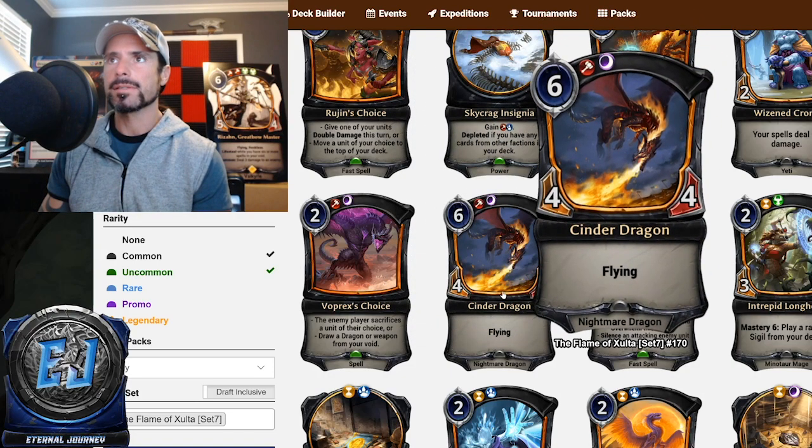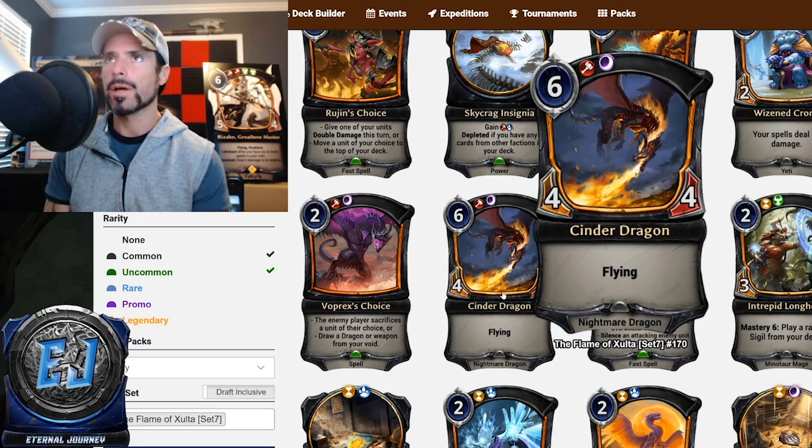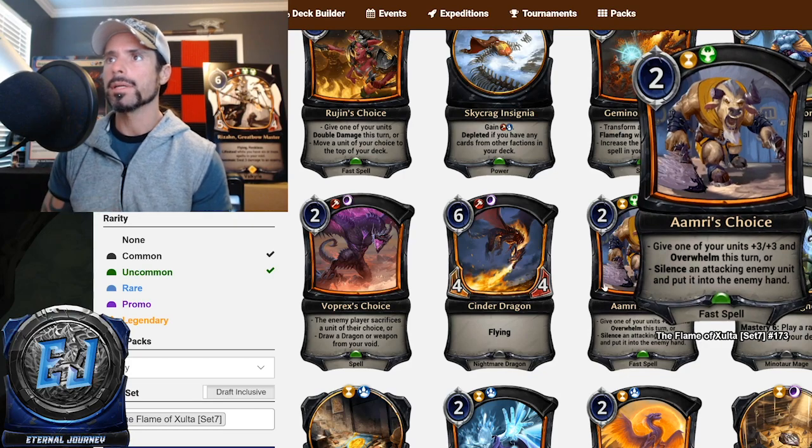Cinder Dragon is a 4/4 Nightmare Dragon at common for six Fire Shadow — it has flying. A 4/4 flyer for six is par for the course; going down to five power for a flyer usually requires a rare or some kind of downside. This is perfectly fine — you'll add it to your deck when you need finishers. Cinder Dragon, you are a C.